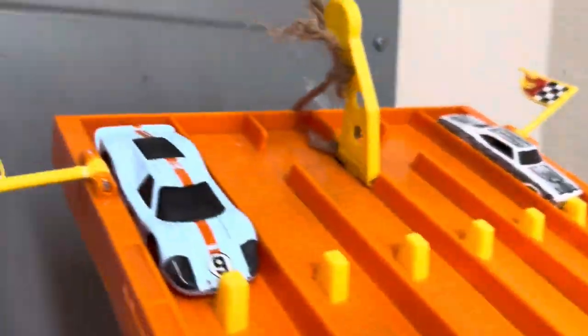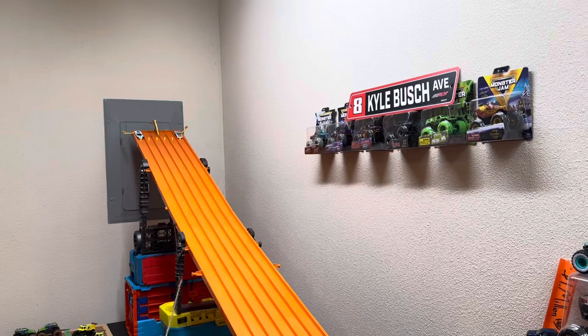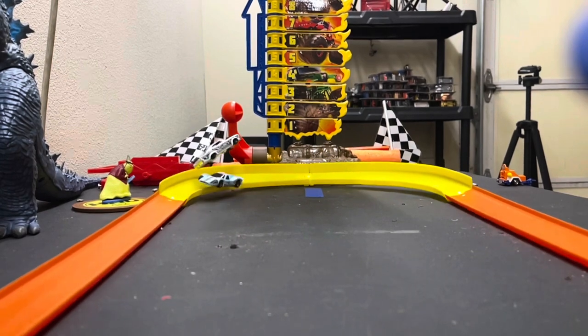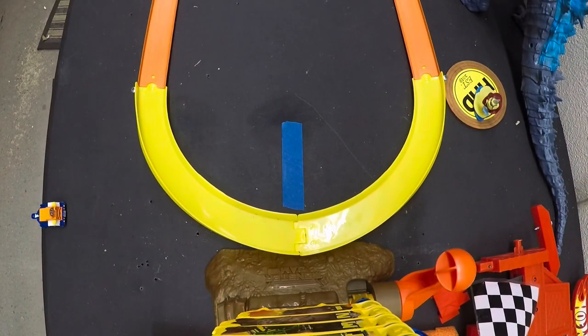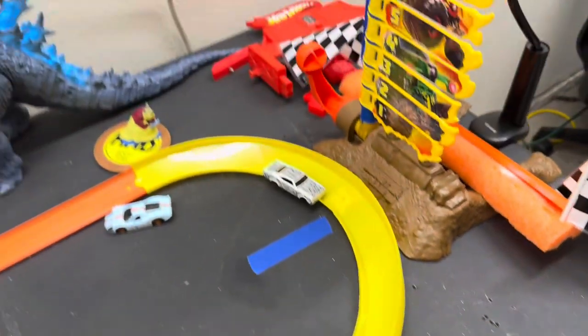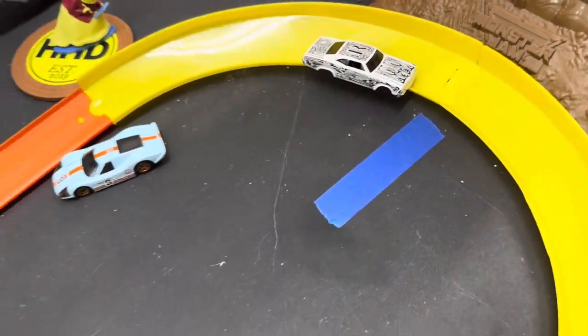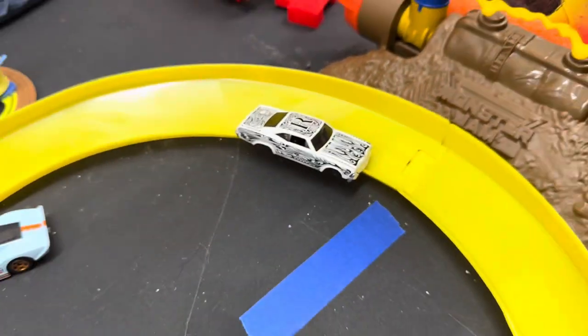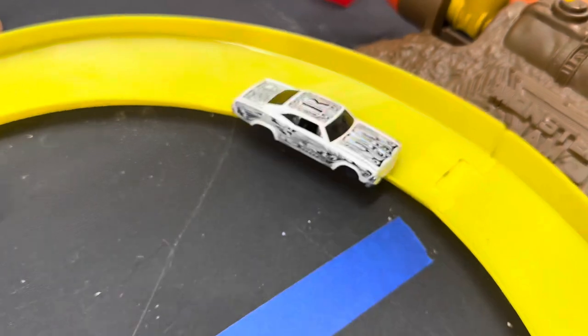Four cars remain. The 65 Impala taking on the Ford GT. Oh man — something fell, it was the speedometer thing. But look at this: the car that did the most damage threw the Impala up in the air and the Impala landed back on the track — the Ford GT eliminated itself! The Impala moves on to the final two. Is that a worthy finalist? Let me know in the comments.